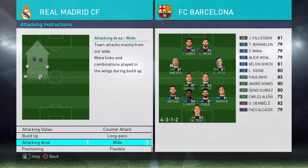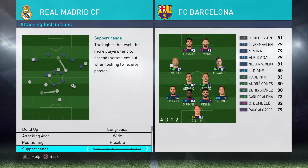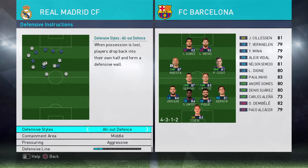Attacking area wide, flexible positioning — so I'm happy for Ronaldo and Bale to cut in from the wings. Support range 10 — that's also going to help force them upfield and further away because we're going for the longer pass. For defensive instructions, I've gone all-out defence, so my whole team is going to be dropping back.